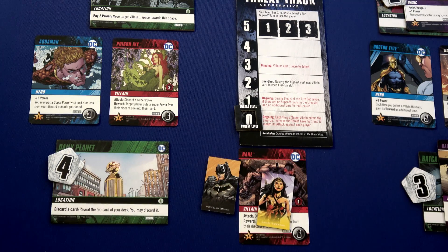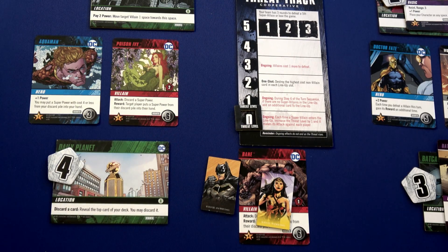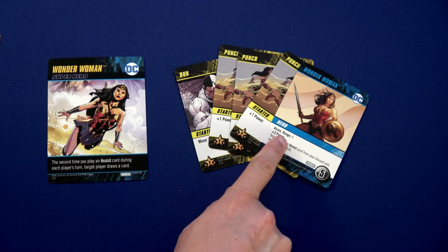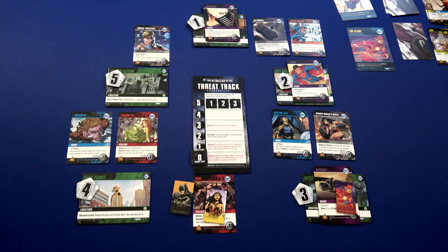Wonder Woman will move two spaces. Batman will then play his Helping Hand to give her plus one power, allowing her to buy the Bolt of Zeus. You've got to build up your power — getting six total money at one point isn't easy. Wonder Woman ends her turn by drawing up. She got her hero card — plus two power at range one, which is awesome. She'll definitely be able to help someone.